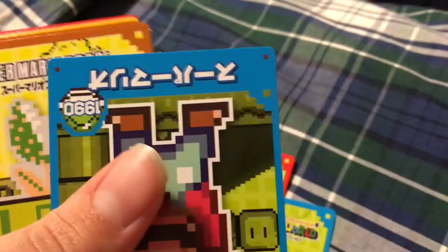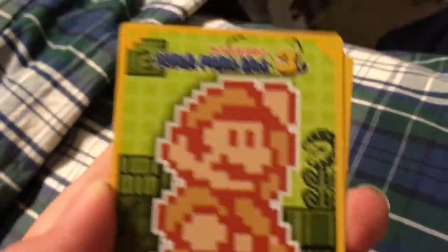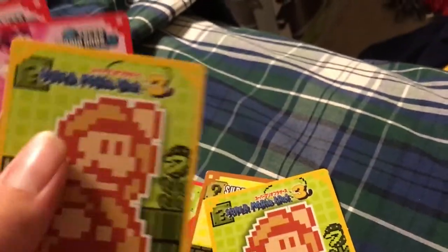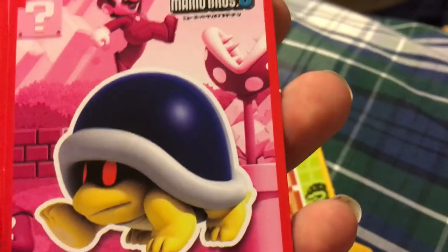Let's see what you're supposed to do with them. Can't read Japanese, don't know what to do. Maybe it's like rock, paper, scissors. We have Super Mario World Mario, another one, a pipe, a monster — I can't remember his name, I have a brain fart — Super Mario Bros 3 Mario, and this one shell guy that is scared.